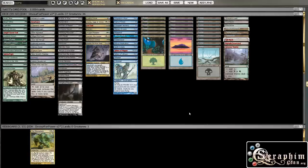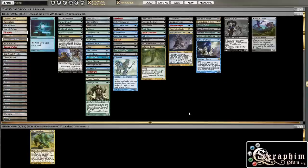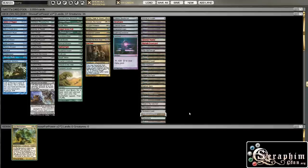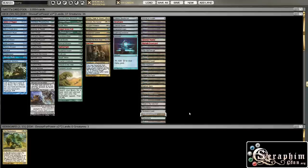Let's take a look at how our curve looks now. It seems fine — a bit expensive on the top end, but those are guys we might mill anyway. So this is our deck. Let's do a test spin and I'll see you for the first round.